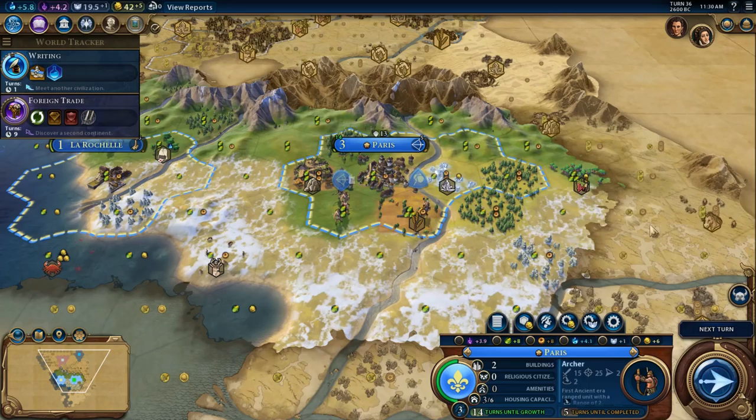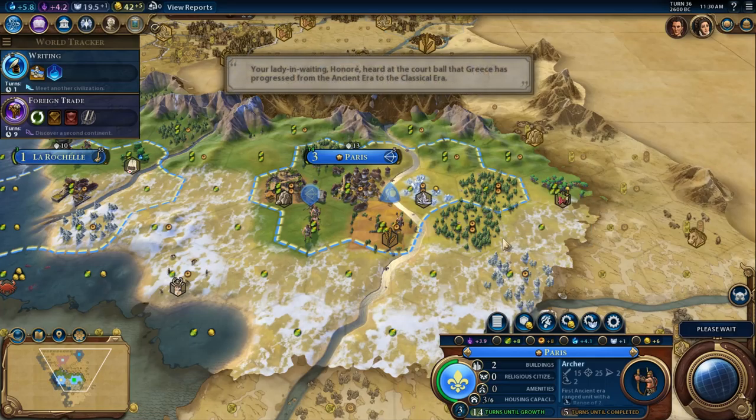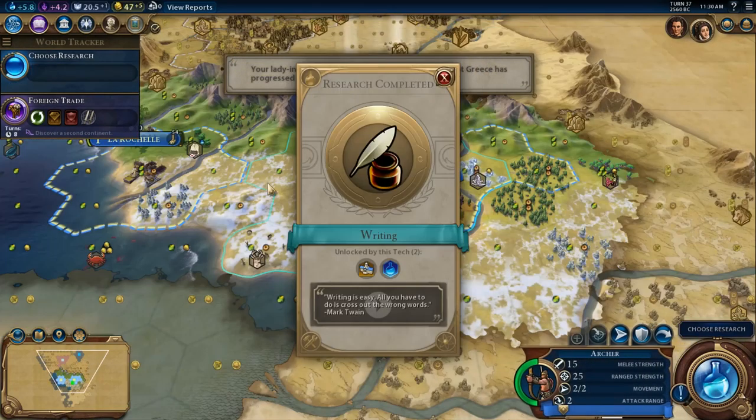Without further ado, we're chasing a barbarian scout that went off over this way. We're going to need a few more units because we are dealing with Gorgo of Greece up here.